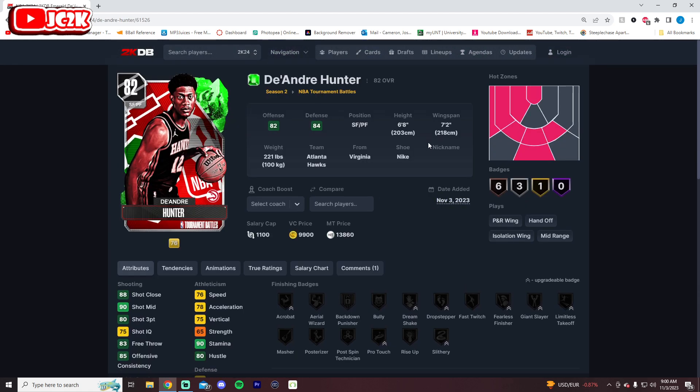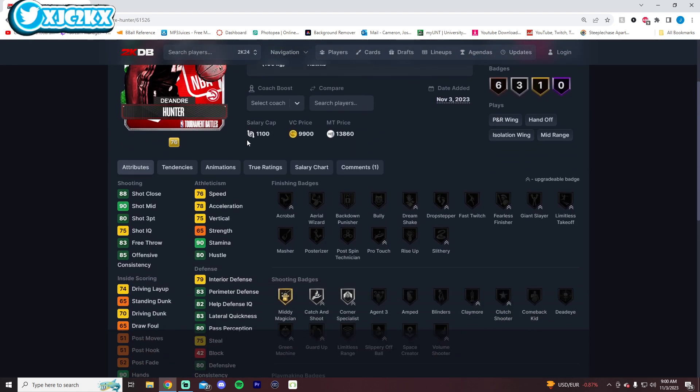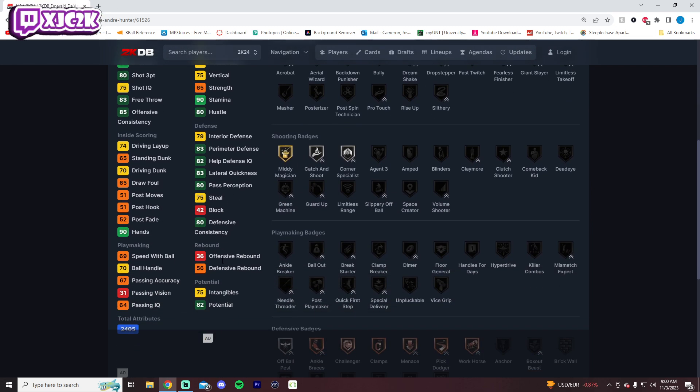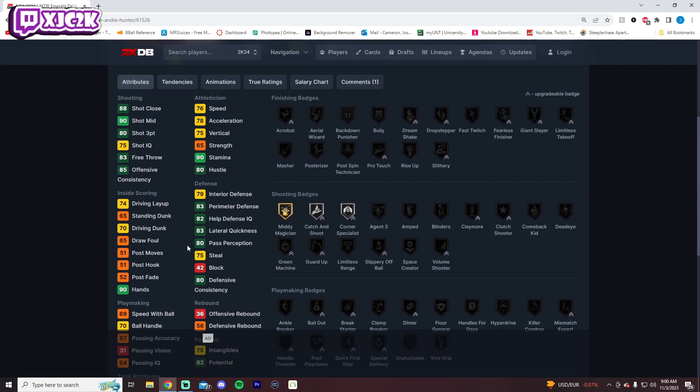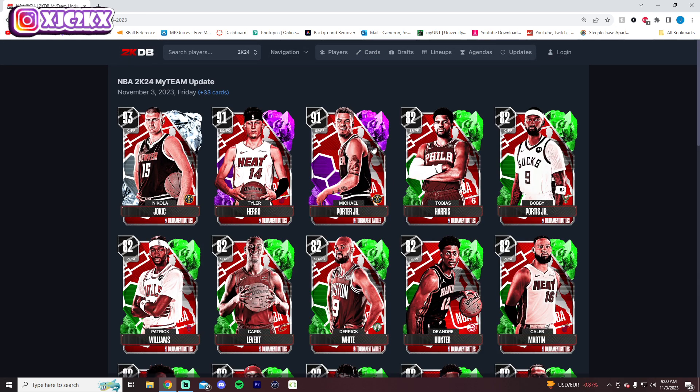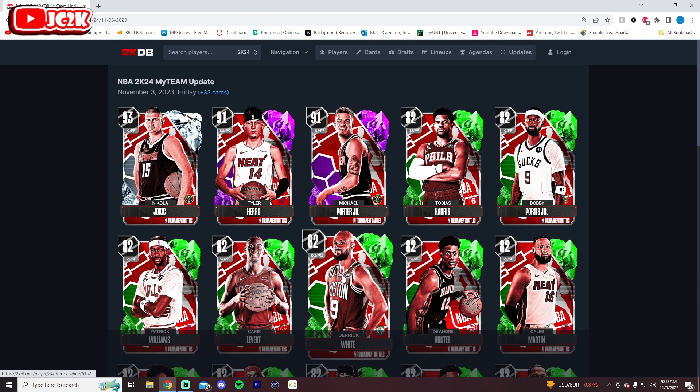DeAndre Hunter is a 6'8" small forward for the Hawks with a 7'2" wingspan — good size for the position. He's a good three-ball shooter and a pretty decent defender besides the low block rating. Another guy who could be a really nice 3-and-D card. He already has decent speed, and if the release is decent — kind of like Dorian Finney-Smith — he could be a really good 3-and-D small forward.